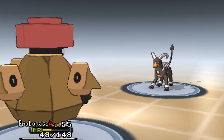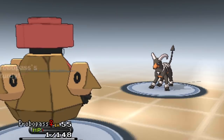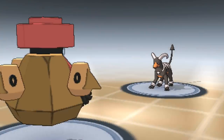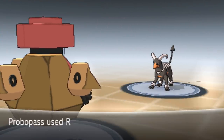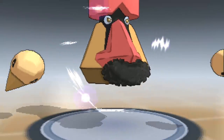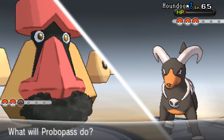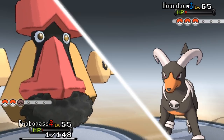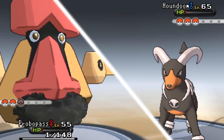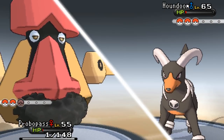I'll leave it to avoid getting poisoned, and that's going to activate my Weakness Policy - this is awesome! We've got Rock Polish up on the Probopass. I might level my Pokémon for the next battle if they're all 65 - I thought they were 55. I've got Iron Head which will be good, though Stone Edge won't be very effective since it's a rock type move. I've also got Explosion.